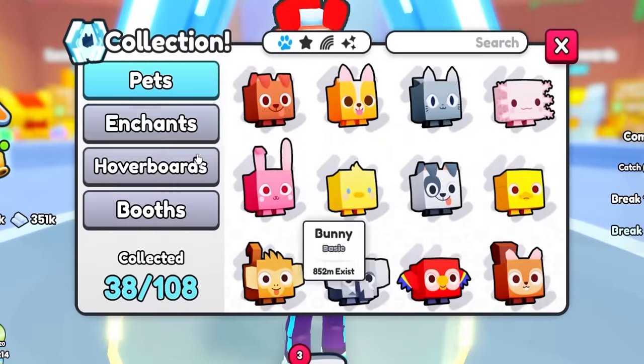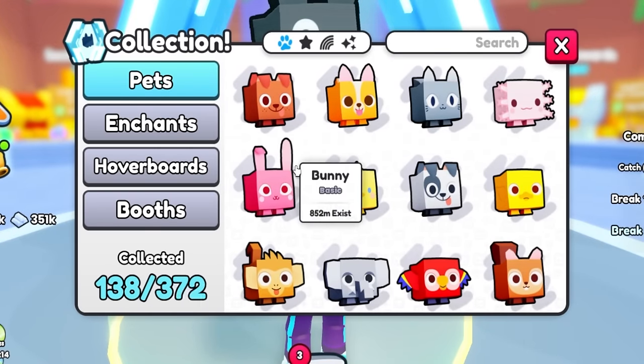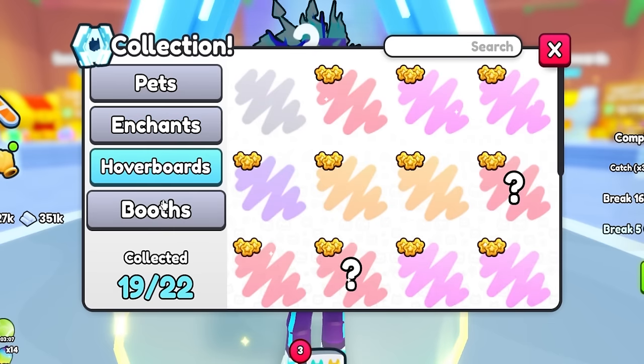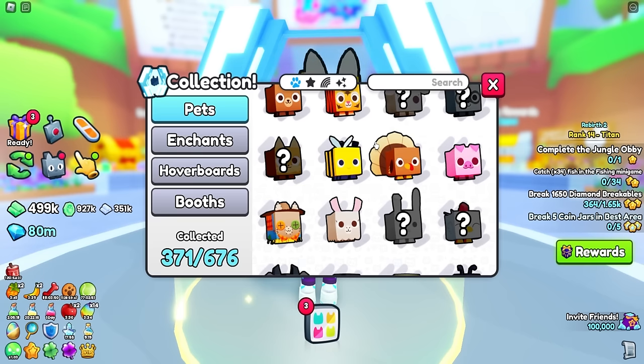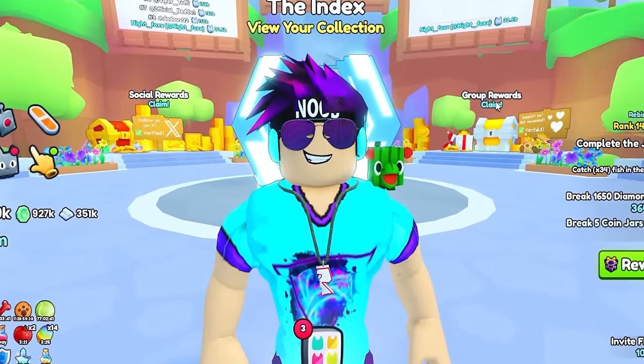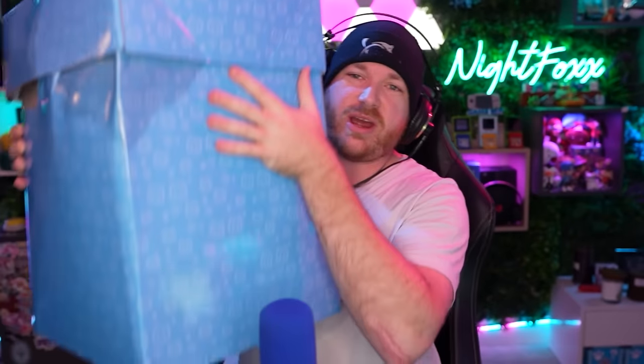That's not all we're gonna do. This list actually shows a lot of different kinds of things — we have the pets, but we also have enchants, hoverboards, and booths. Looking through this list, I know exactly the first thing I need to index, and that first thing is one of the brand new titanic plushies.